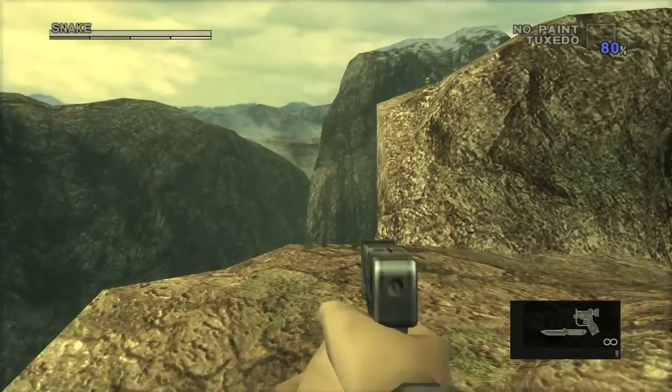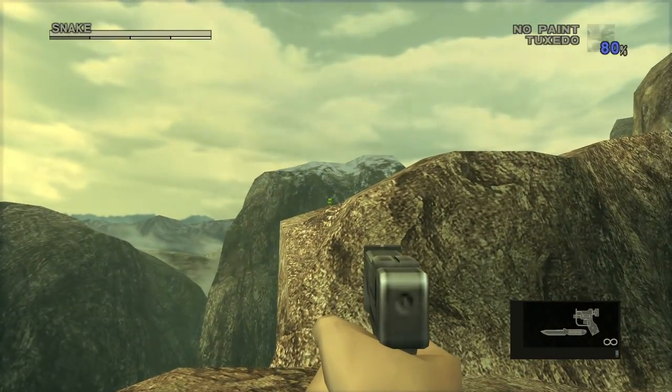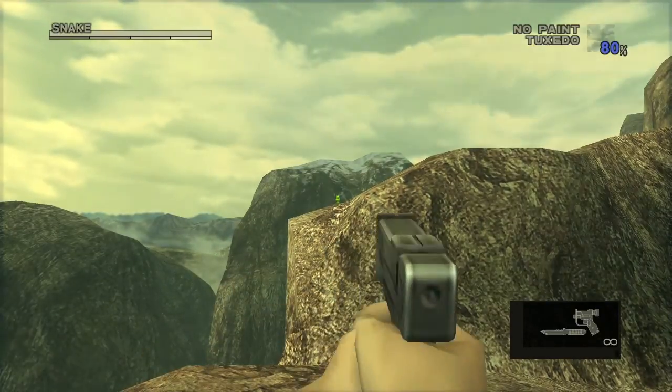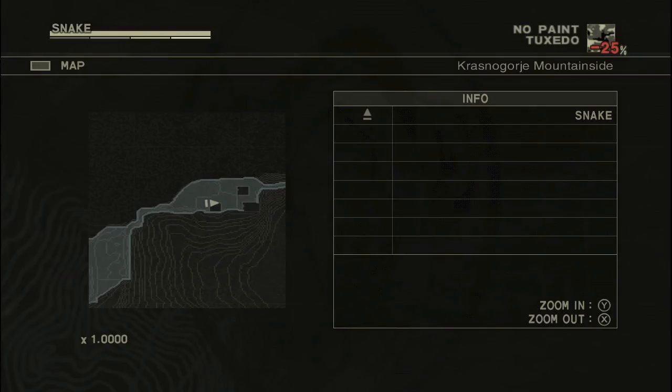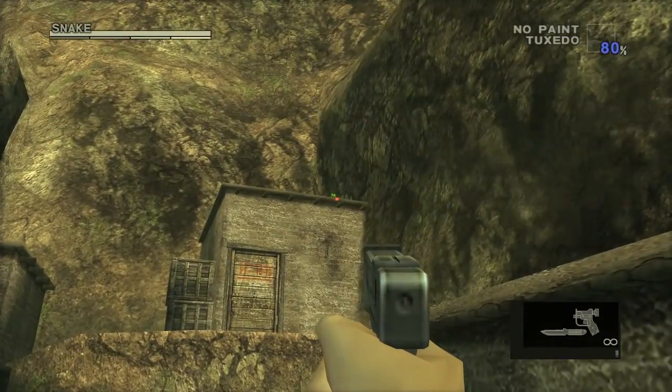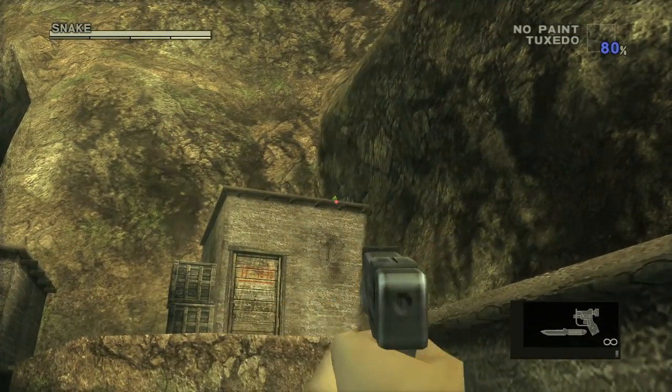Once you're at the top, you're going to be on the mountain side. The first one is going to be over here by this ledge. Moving on to the next mountain area, go to the little fortress — basically a bunch of buildings — and it will be on this shed right here.